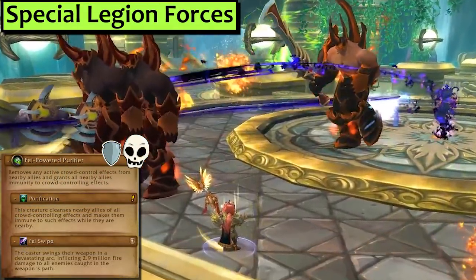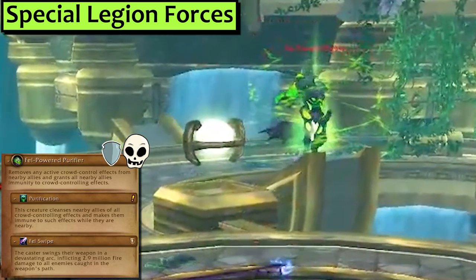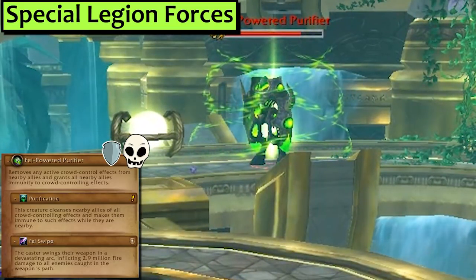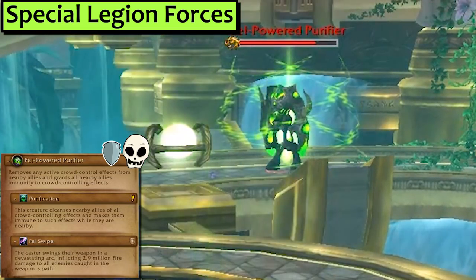On Heroic, you'll also see the Fel-powered Purifier. That one will make nearby adds immune to CC, which is a big no-no. It also does a whopping frontal cleave. Tank that away from the other adds, face it away from players, and kill it. Maybe use a mitigation cooldown for that Fel-swipe — that hurts.